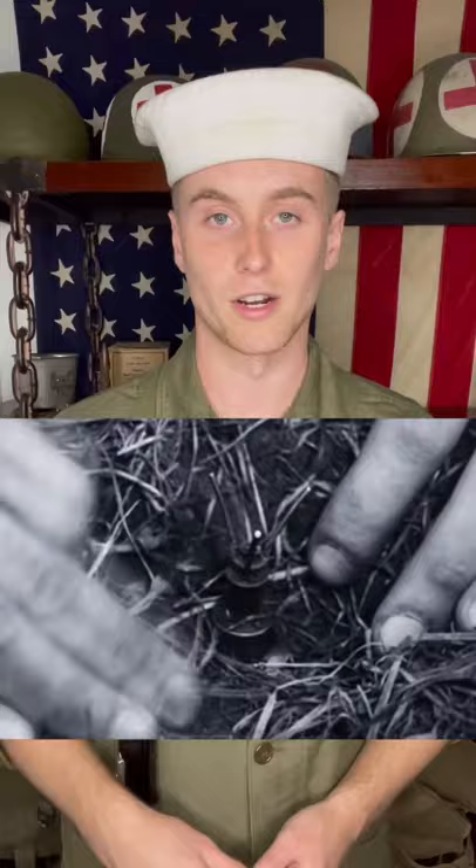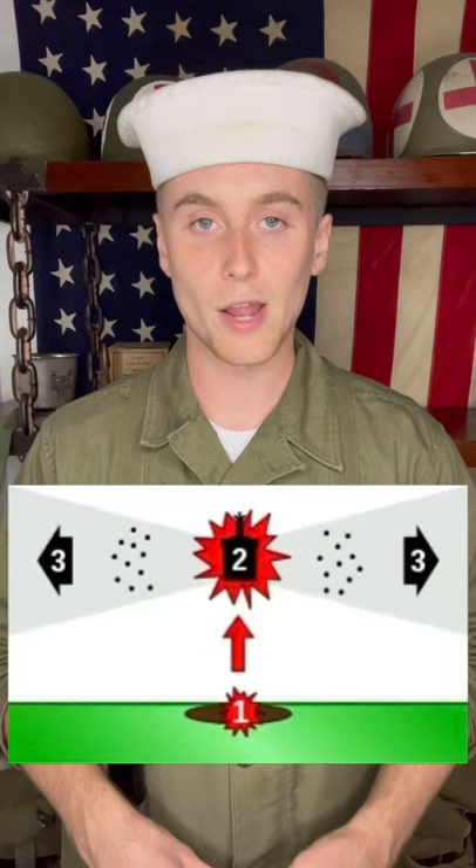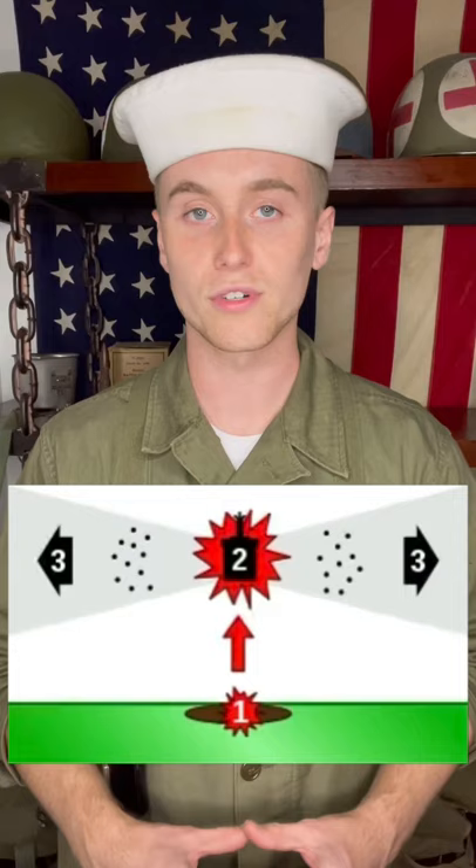The mine would be buried in the ground with just a small trigger mechanism exposed. As soon as someone brushed past that trigger mechanism, the mine would shoot its inner canister up to about waist height and then explode, launching hundreds of metal ball bearings out at high speed. The Allies nicknamed this mine the Bouncing Betty.